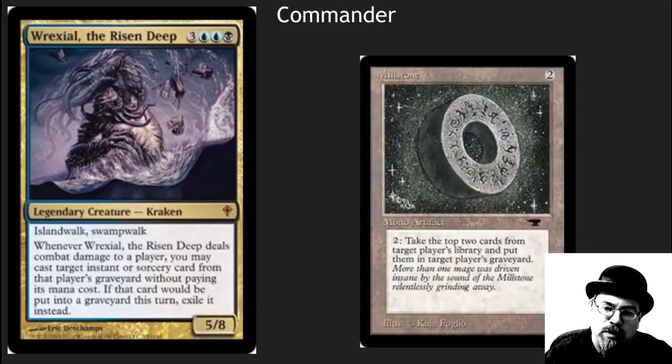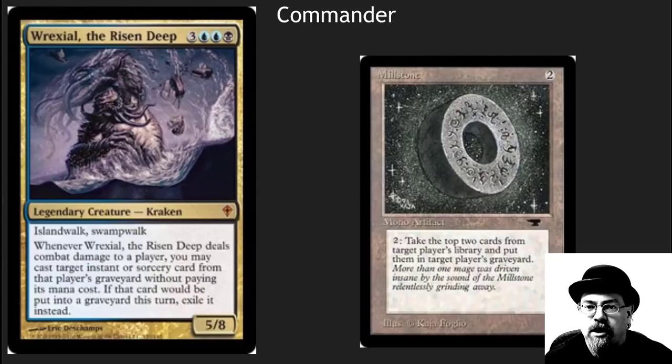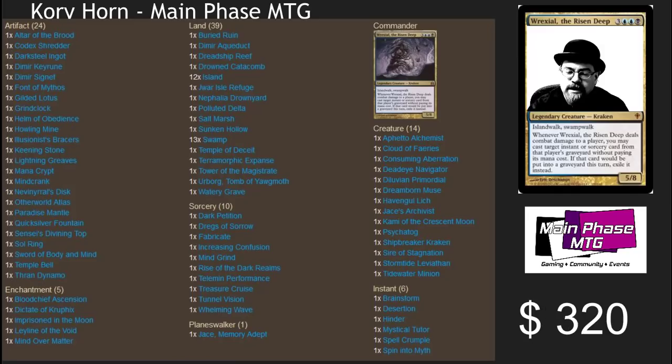This is classic old school mill brought to Commander. The Commander here takes advantage of putting stuff into your opponent's graveyard. Mill comes from the Millstone second expansion set for Magic. This ability to just not kill people but run them out of cards became a reality and has been a staple in Magic for over 20 years. This deck is very, very reasonably priced — about $320 for the entire deck. Wonderful set of cards.